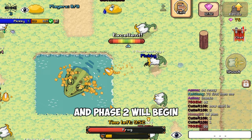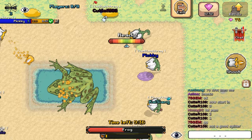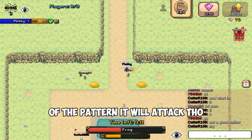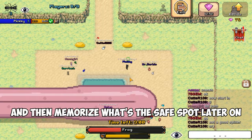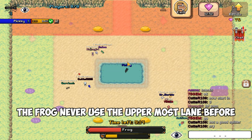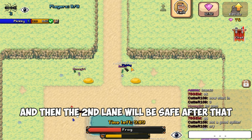Shoot a bit more and phase two will begin. There are two new attacks in this phase. The first is the big tongue attack. The map will be divided into four lanes, and the frog will choose to attack six times randomly. There will be a warning of the pattern it will use, so memorize it. I just go to where the frog never attacked before and memorize what the safe spot is. For example, if the frog never used the uppermost lane, I go there — it will attack my lane on the fourth time, then the second lane will be safe after that. Just memorize it however you want.